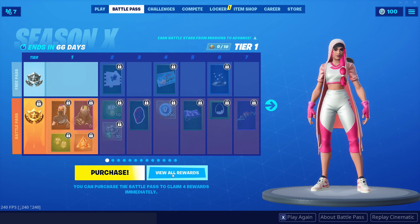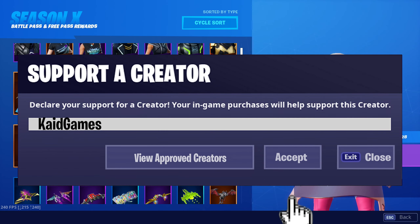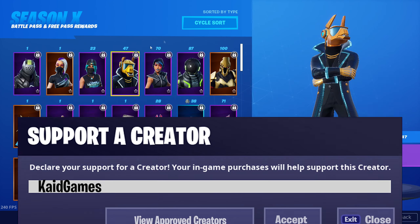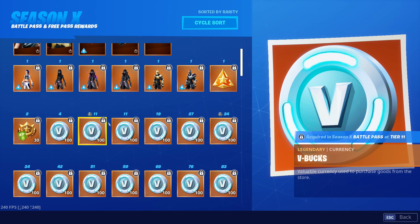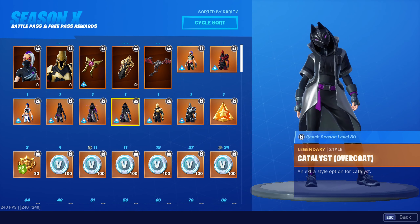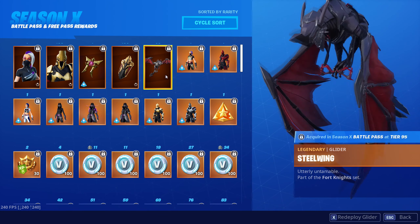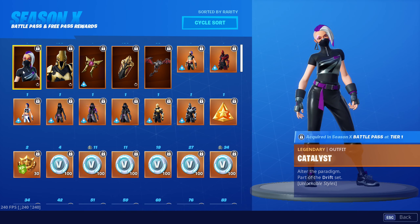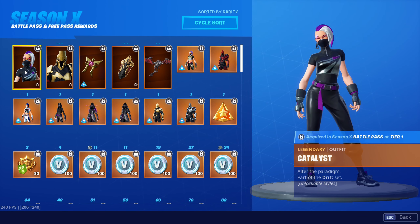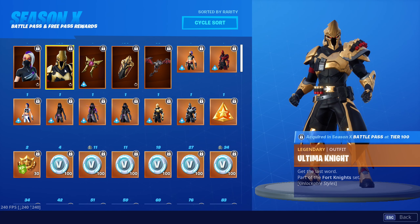When you take a look at this button which is 'View All Rewards,' you can actually check all the skins it offers, all the bags, pickaxes, and everything else. You can also go for the cycle sword. I don't actually know how many V-bucks you can get for each tier and what specific style of the last battle pass skin you get, so take a look at these things.